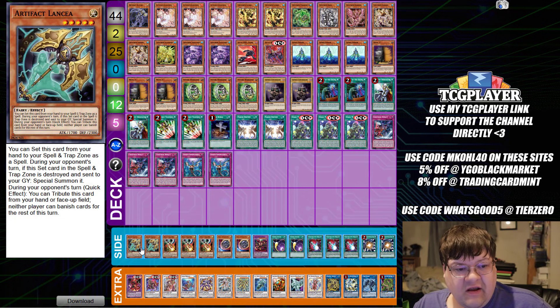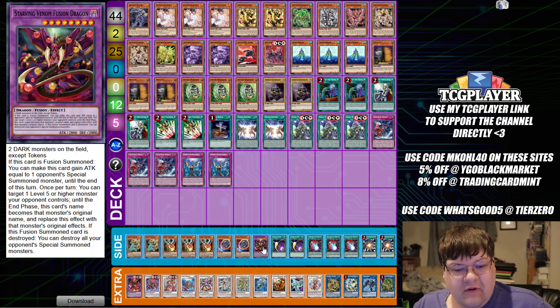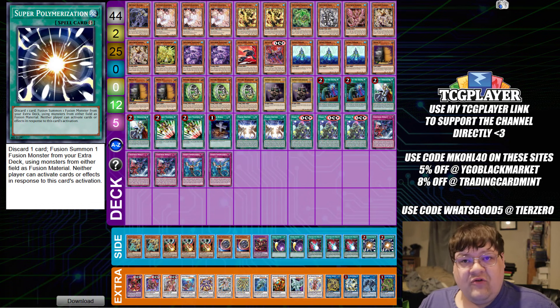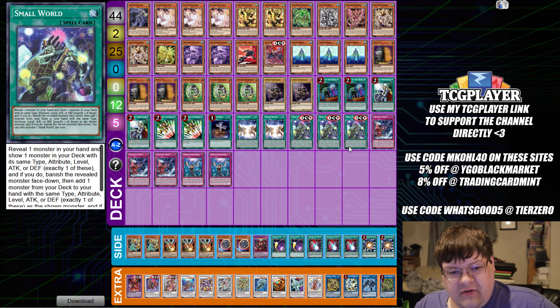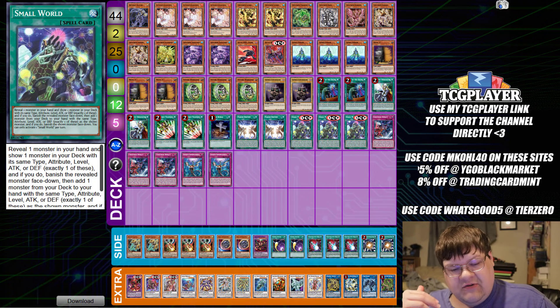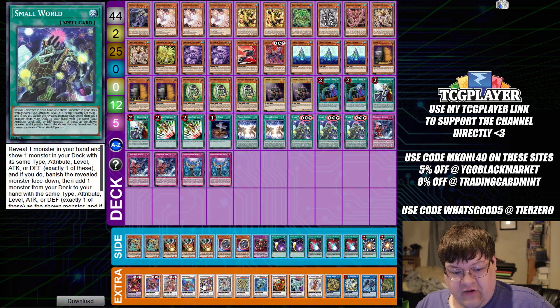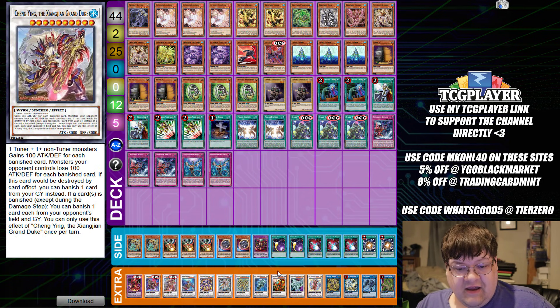And one copy of Destroyer Phoenix Enforcer. In the side deck we have two Lancia, triple copies of Droll and Lock Bird, two Nibiru, one Starving Venom, two Cosmic Cyclone, triple Dark Ruler No More, and two copies of Super Polymerization, wrapping up Small World Crystrons. You capitalize on taking advantage of Undine to start the Brosnyx combo and then start climbing up through your Synchro Ladder. The fact that you have axes like Baroness and Chang'e in this deck is absolutely interesting.